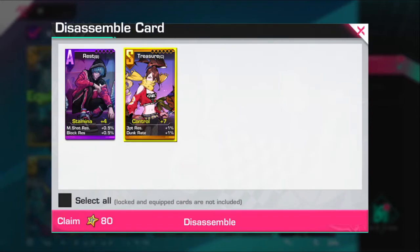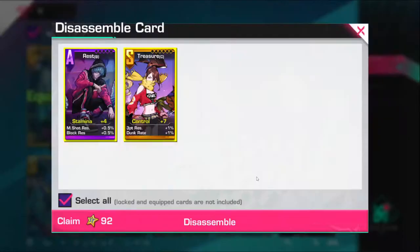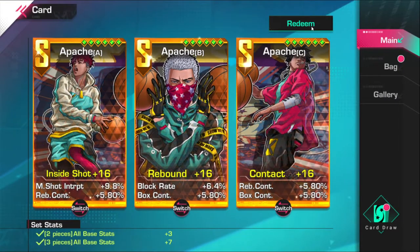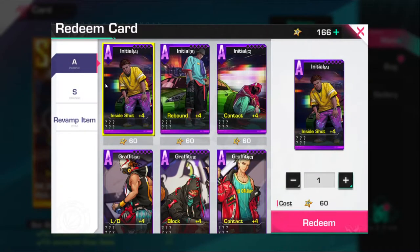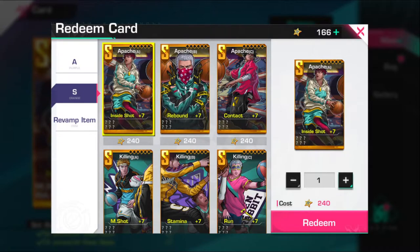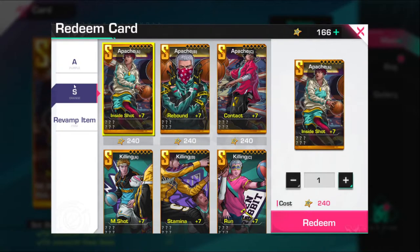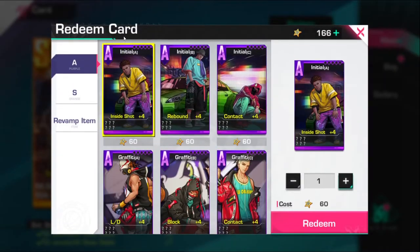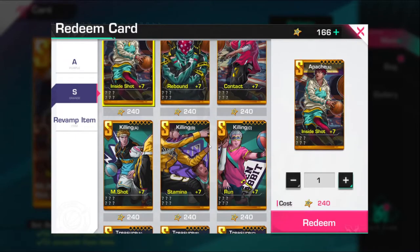If you want to break this down, you can select them from here, or you can just select all and break it down — and there you go, it turns into card points right there. Now if you want to redeem cards, you go from your bag back to the main menu and go ahead to Redeem. I don't have enough card points to redeem, but this is basically how you claim cards, how you disassemble them, and how the redeem system works.